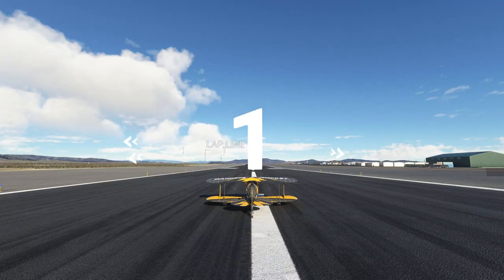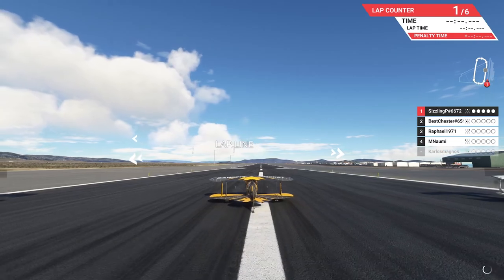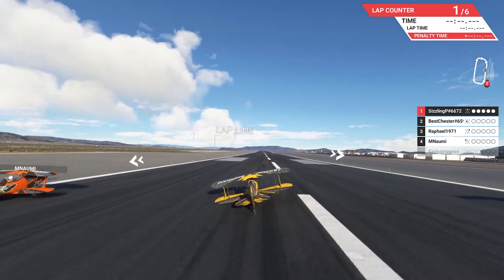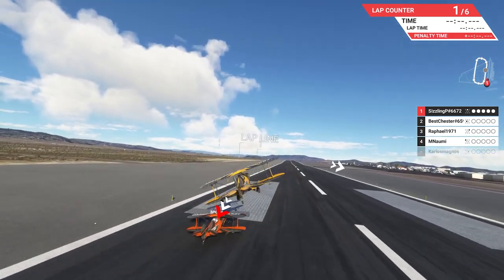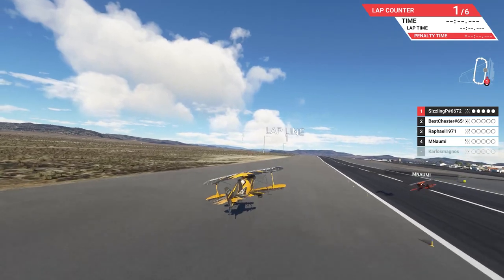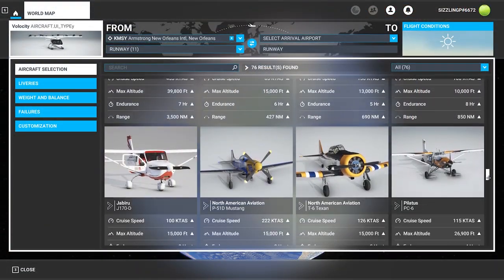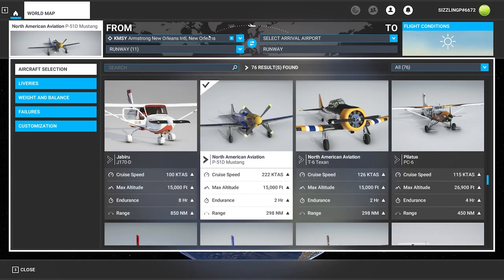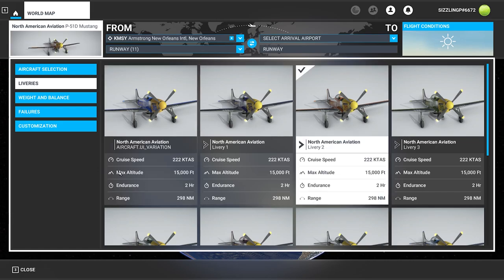If all you want to do is race in multiplayer, performance is standardized so you don't have to worry about which aircraft variant is the quickest. Each aircraft has six to ten color variants so everyone isn't in the same color of plane. Yes, you can use the aircraft to fly around outside of the Reno Air Races, even if you just get the base expansion pack of four aircraft, one from each class.